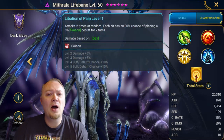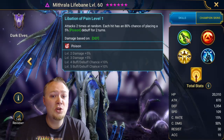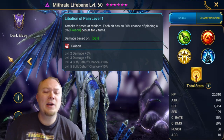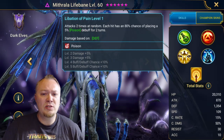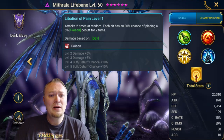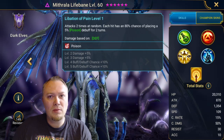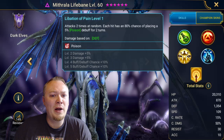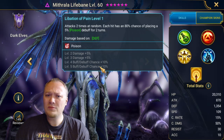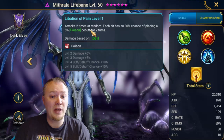Mithrala Lifebane. I did a video the other day on her as a top 10 Champion in Raid Shadow Legends, and I still believe that to be true. I'm working on her build and trying out some things, and so far I'm pretty satisfied. Here's her kit, just real quick in case you don't know. We have two hits at random on the A1. When attacking a boss, obviously both hits go to the same boss, but against Hydra it'll probably hit two different heads. The crazy thing is it's 100% poison on the A1 — no other Champion in the game auto-places 100% Poison on the A1.